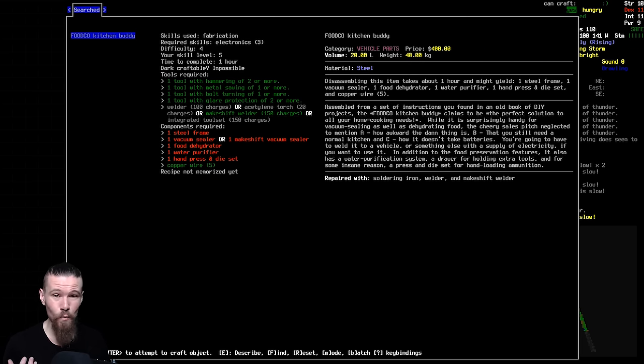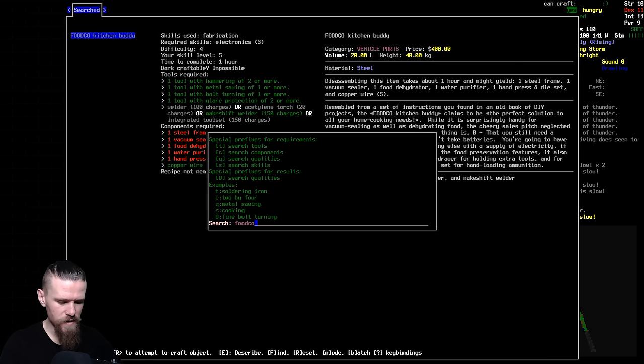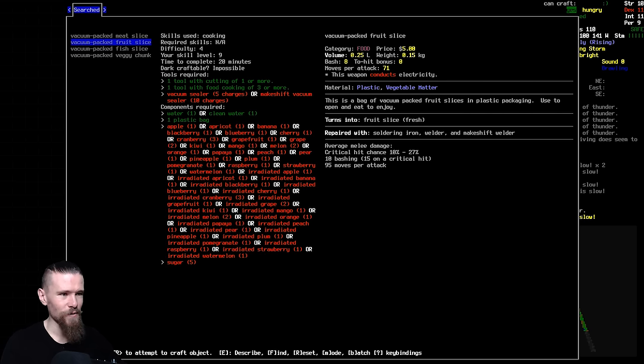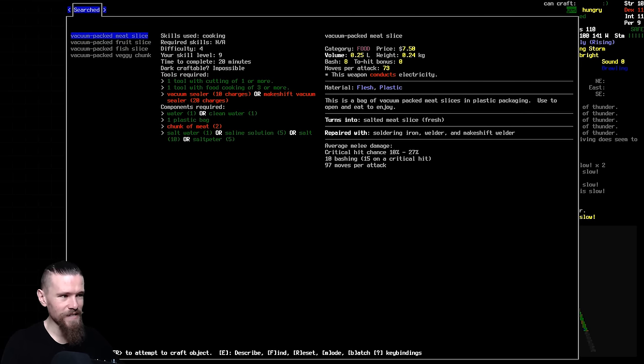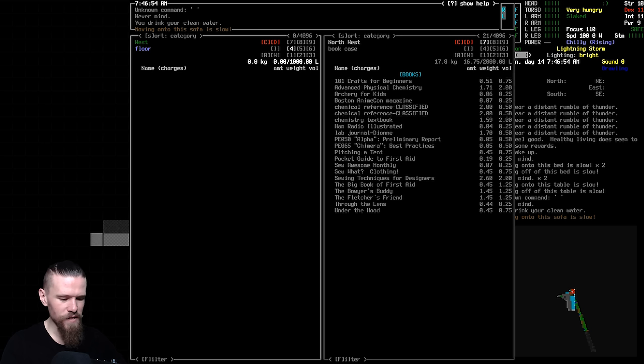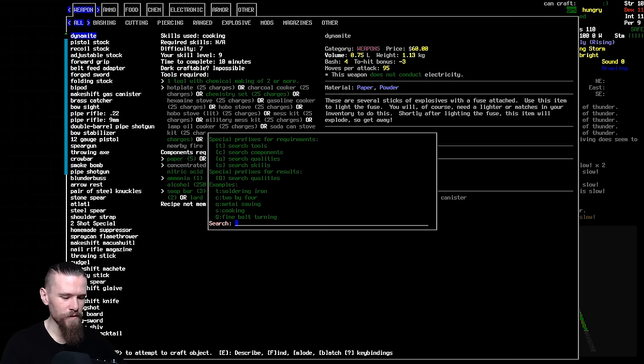More complex electronics like the vacuum sealer, food dehydrator, and purifier might be a little more difficult. A hand press and die set will be good to make eventually because if we ever want to make weapons we're going to need that. Let's do a quick search for the vacuum sealer just to see what we've got. No luck - we won't be able to make a vacuum sealer from the recipes we know so far, and a food dehydrator is probably going to be the same deal.